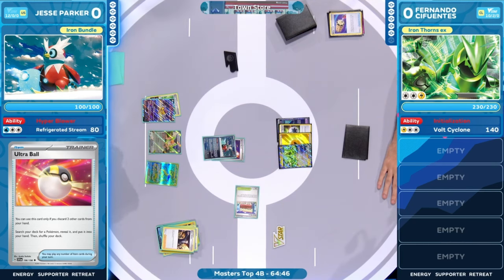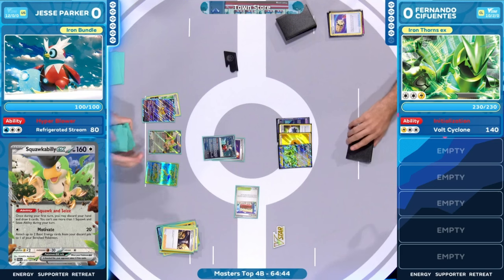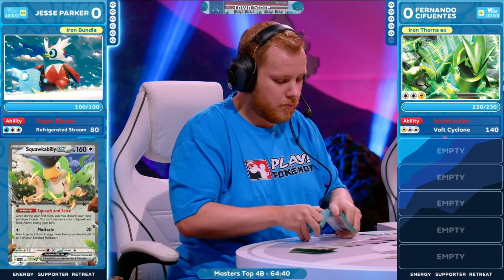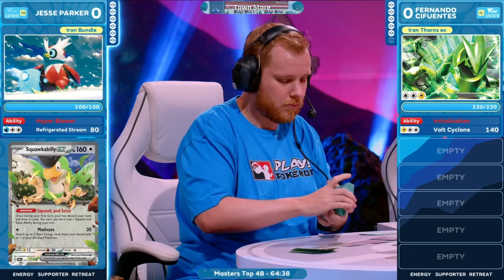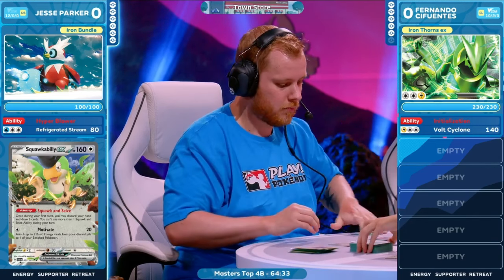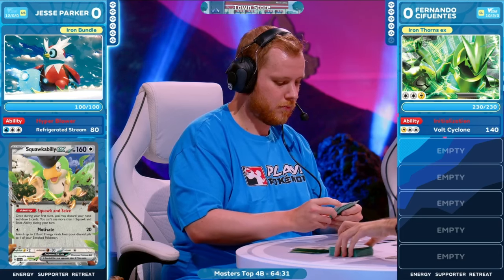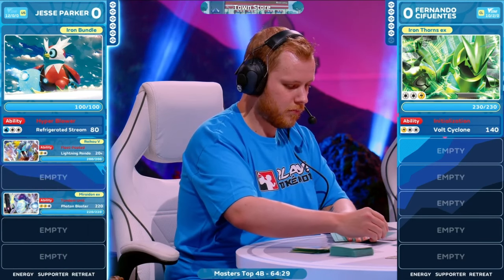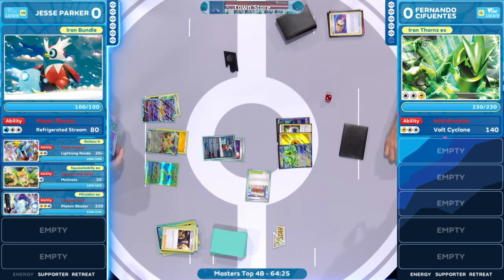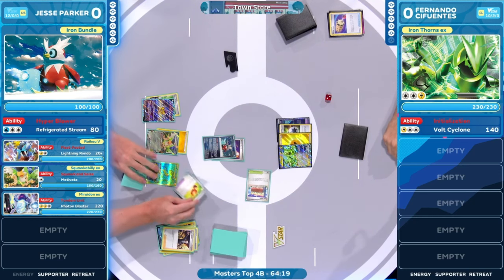You know what you need to do when you have a low hand? Motivate! Motivate the troops. I did not expect Squawk Ability to motivate this many times at the World Championships, but we're getting motivated here. Squawk Ability EX is not able to use Squawk and Seize since it is a rule box Pokemon, but it's still able to motivate that energy attached to it, and that's going to accelerate some energy here for Jesse.